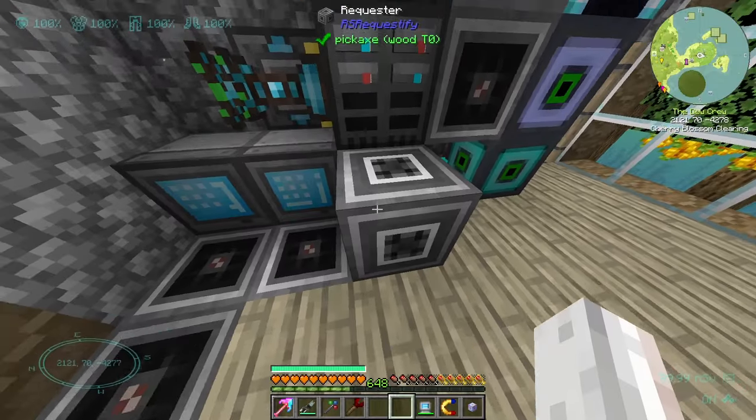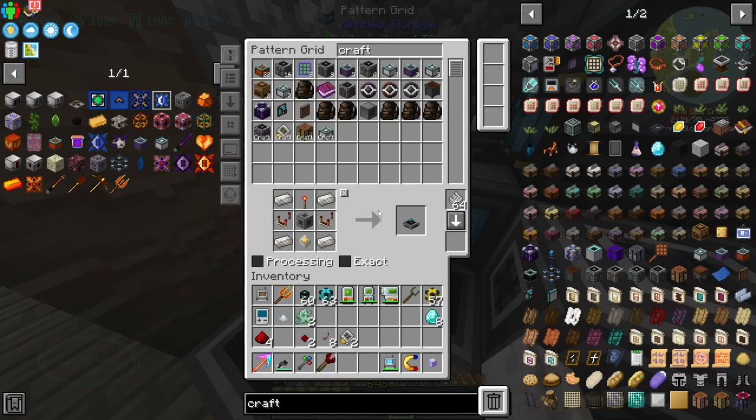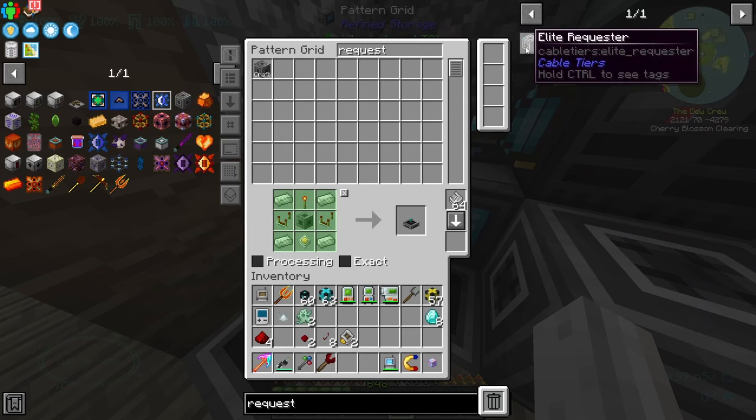So yeah, this is similar to the interface but it does it within your system. We don't need an external storage and we don't need a crafting card — this block is those things. And if we search 'requester' — there are multiple tiers!